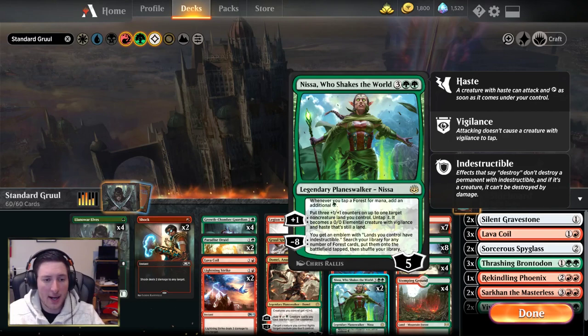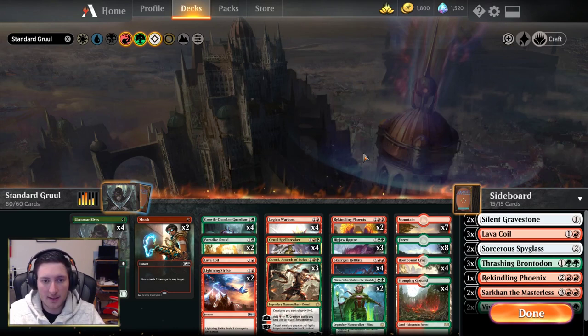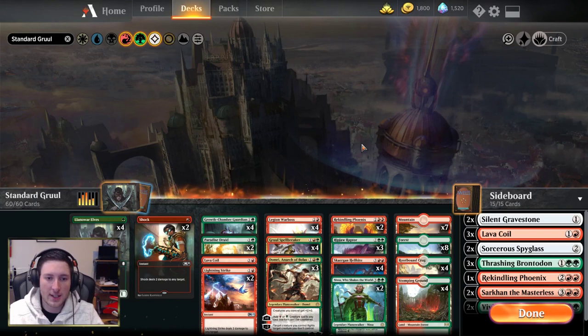The mana base is pretty straightforward. You've got 15 basic lands split 7-8 between Mountain and Forest, and then your four check lands and four shock lands. No surprises there. It's fast, it's brutal, and I'm looking forward to getting to grips with it in some games.